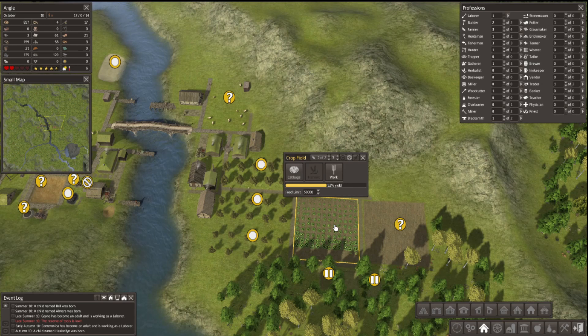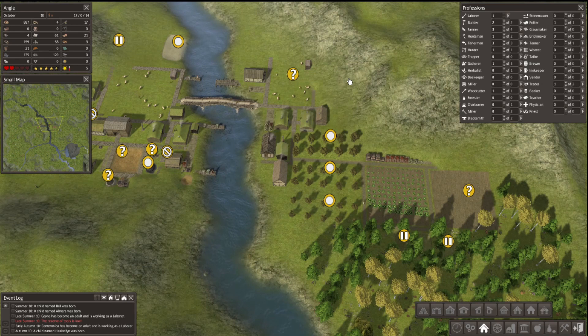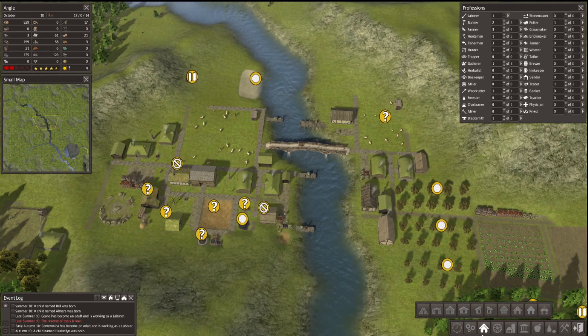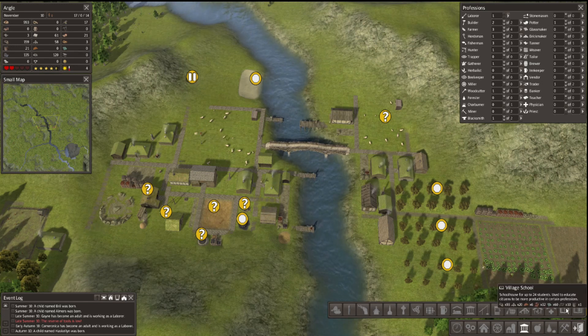These are going to be cabbages. This is slowly being harvested but it's taking a while. Are we filling things up? At least there's 60 cabbages over there - not the end of the world. Having a few more people born. What are the next things we're going to need? I mean, I'd love to have some education going sooner rather than later. What do we need for a village school? A lot.